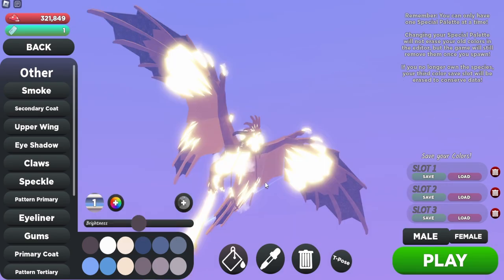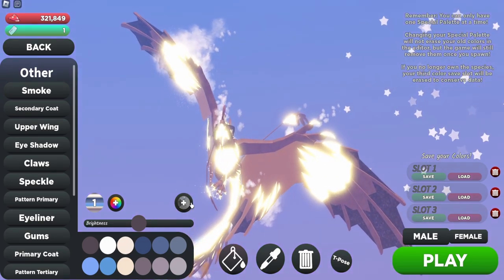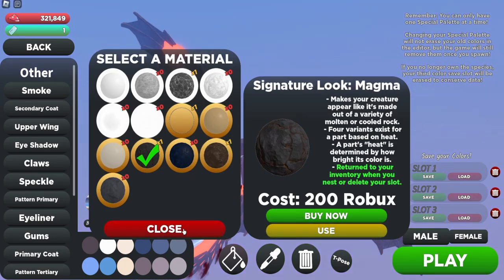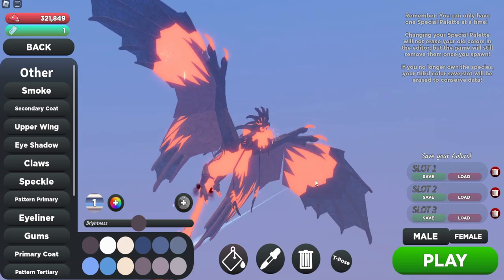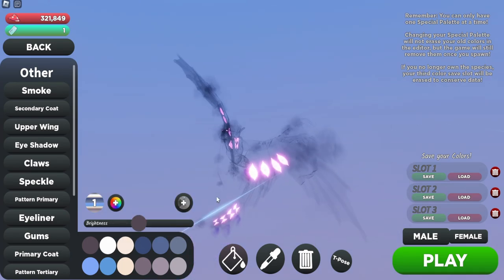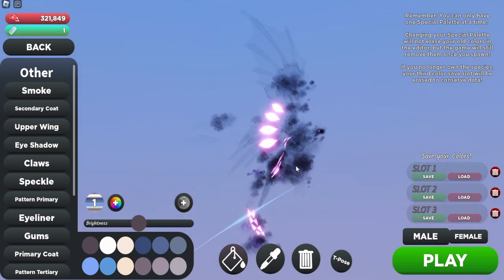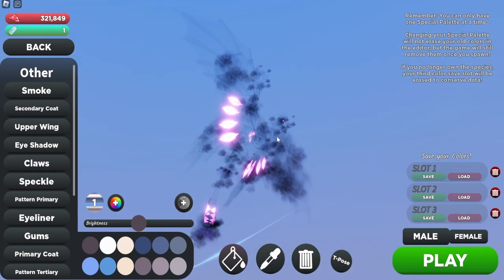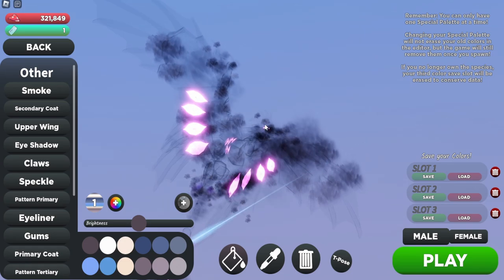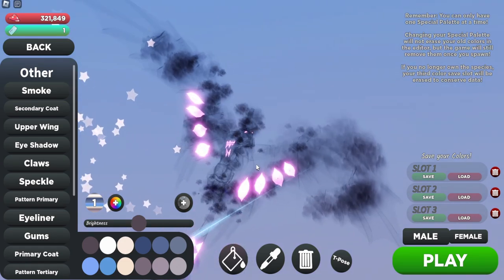As always, we're gonna put on the Steampunk Paladin — see what it looks like — and again, it looks like a god. It just looks amazing. The Magma's actually really nice too. Let's do the Phantom. Wow, this is probably gonna be the best Phantom skin. Look at this — it's not just the eyes that glow up, it's actually parts of the wings and parts of the tail and parts of the back. That actually looks really nice.